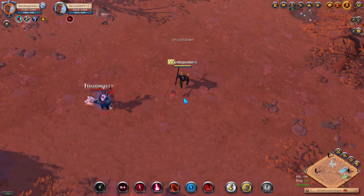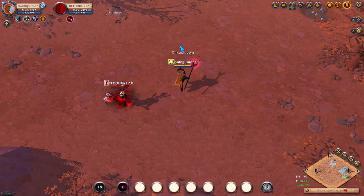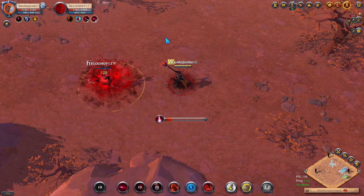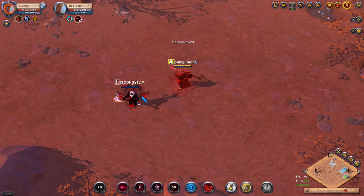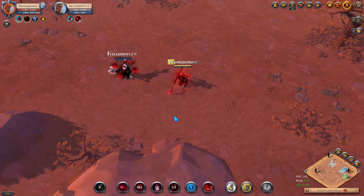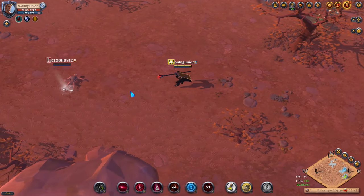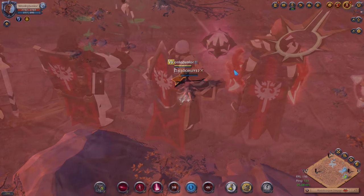For the Cursed Staffs playstyle, it all depends on how much poison effect you can apply. First, apply W on yourself and then use a bunch of Qs. When the target is coming directly at you, use the E ability to either make him turn around or deal a lot of damage. When you start getting low health, use the R ability — every hit you do will heal you. To disengage or protect yourself, use the D or R ability. Overall, Cursed Staffs are meant as decent damage dealers with huge survivability and the ability to apply curses that deal damage every single second.